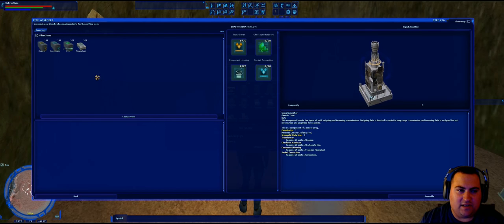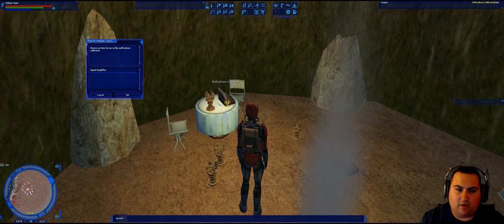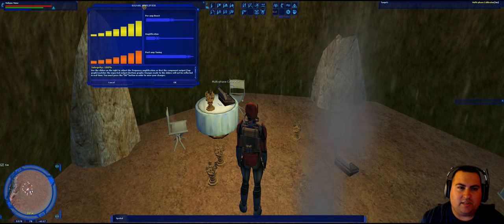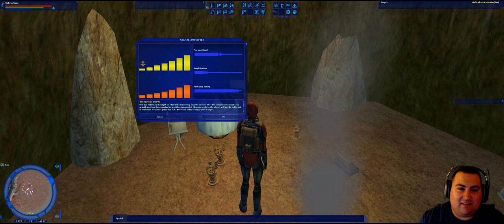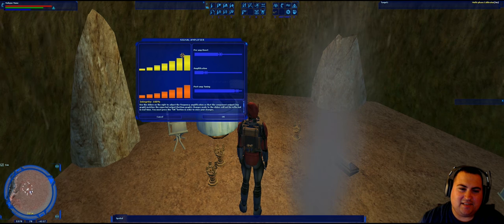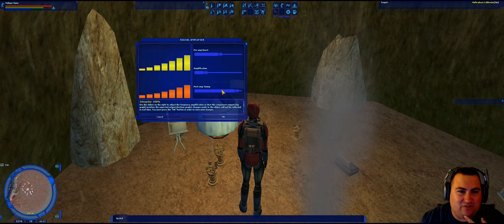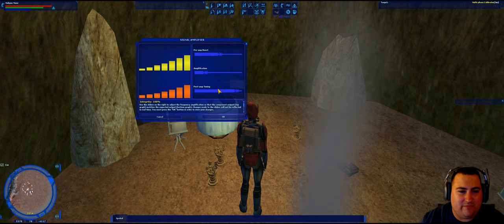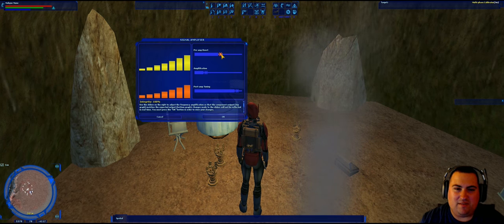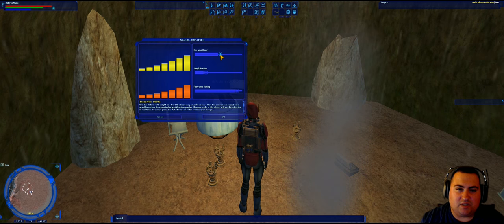Now we're going to do the signal amplifier. That needs the Talusian fiberplast, carbonate ore, aluminum, and copper. We go to calibrate it and this puzzle is kind of like the last one but a little trickier. We need to get the top bar graph to match the bottom one. However, what the sliders do here is more confusing — there's a pre-amp boost, an amplification slider, and a post-amp tuning slider. Let's play around with them one at a time to figure out what each does. I'll take the pre-amp boost all the way to the end and click OK.